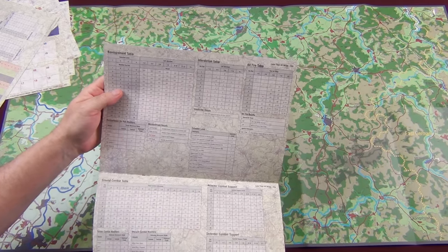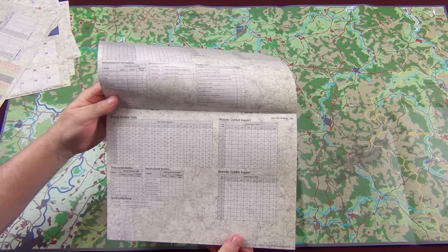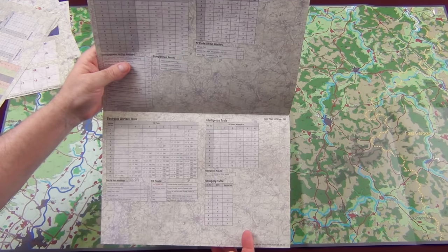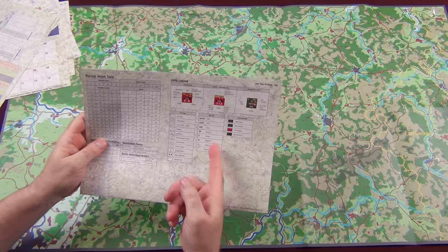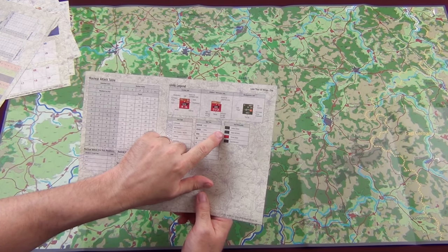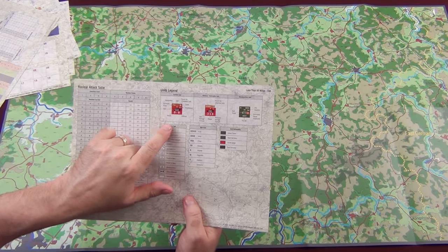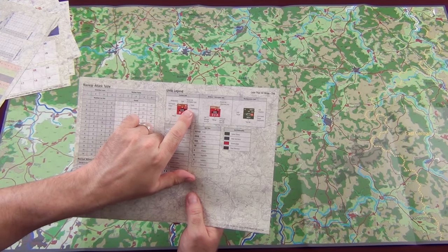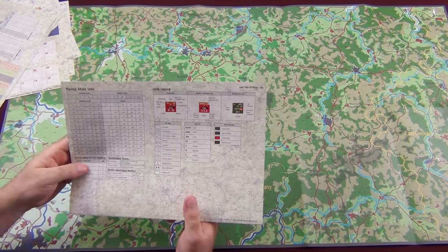Also in the booklets: AA fire table, bombardment die rolls, detection levels, ground combat table, attacker and defender combat support, terrain and obstacle combat modifiers, ground combat results, disengagement table, airports table, electronic warfare intelligence resupply, nuclear attack, unit legends, unit type and size breakdown, and nationalities — East Germans, Soviet Union, West Germans, and United States, from company up to front size. Each unit counter shows attack and defense values, unit type via silhouette and NATO marking, whether it's amphibious, cadre status, parent headquarters formation, unit size, designation, and formation color.